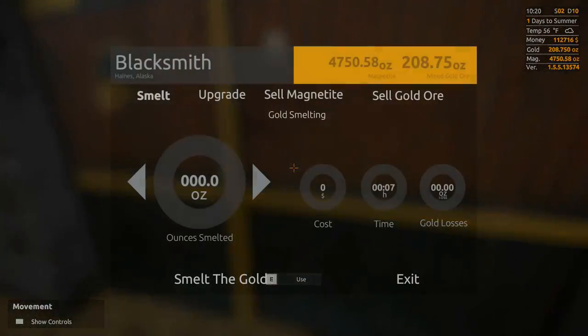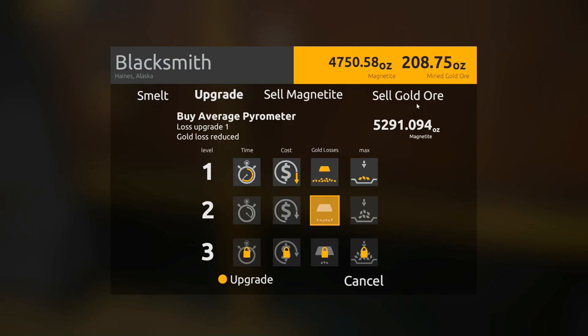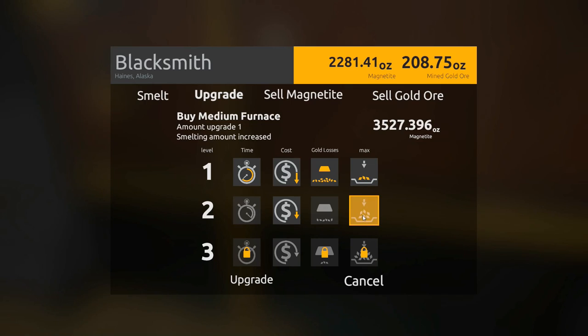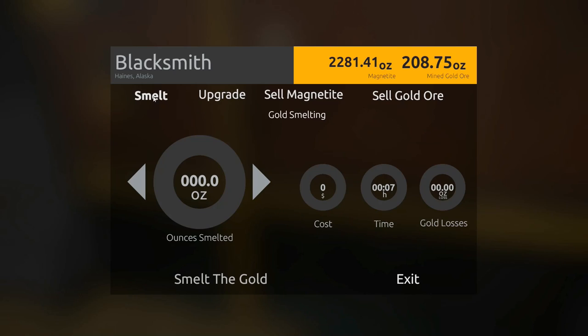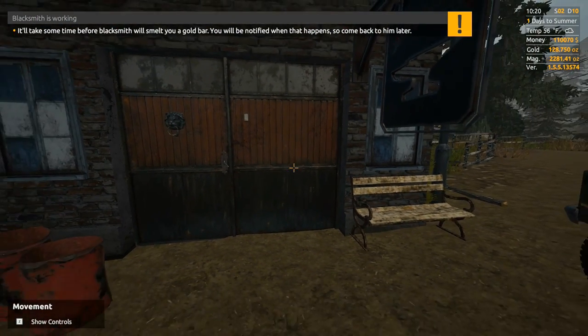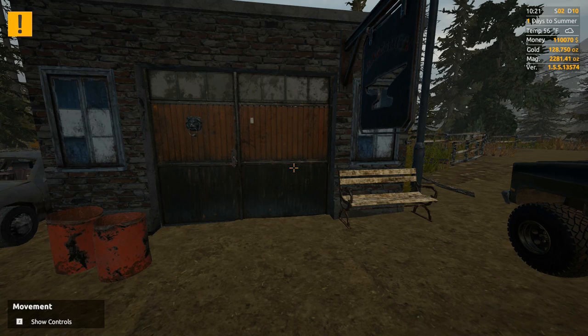All right, here we are at the blacksmith, let's get ourselves another upgrade. Like I said, we're just shy of the gold losses upgrade — about 550 ounces, so close but not quite. So we're gonna settle with the smelting cost upgrade. We have 22 magnetite left, which is just shy of getting the time upgrade. We lower our smelting cost by a decent amount, so every little bit counts. I said we needed like 60-something ounces left, so we're just going to smelt a 60 ounce bar after this one.